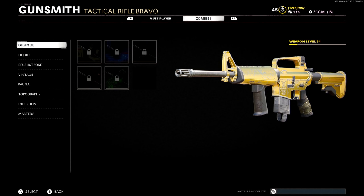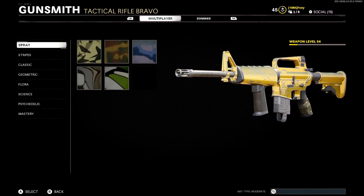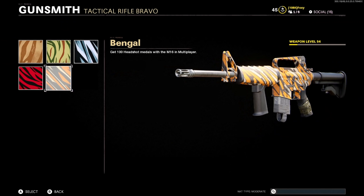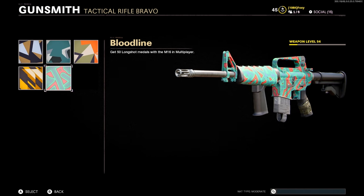For those of you wondering what the camo challenges are for multiplayer: you have to get 300 eliminations or kills with your weapon. For tactical rifles, you need 100 headshots. Then you have to get five kills without dying 20 times with all kills coming from the weapon of choice. And you have to get 50 long shots, which isn't too bad — it's better than something like 130 or 500 million.